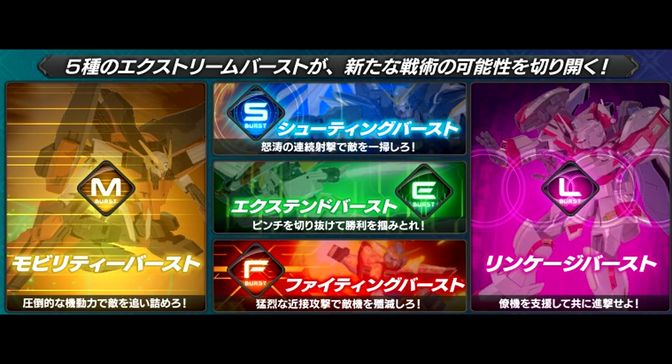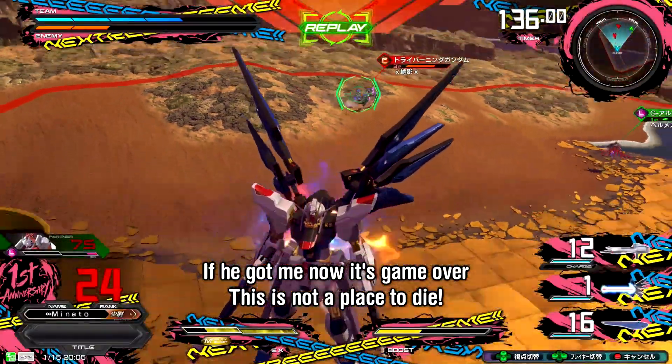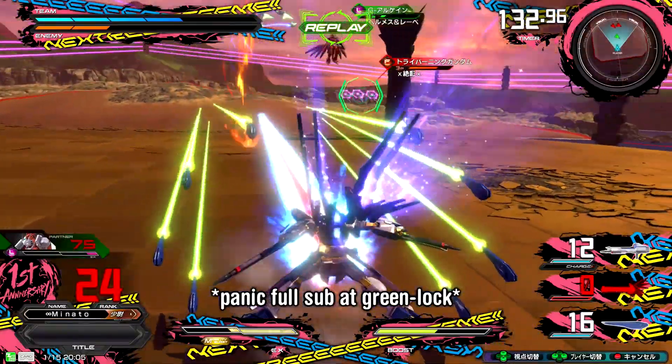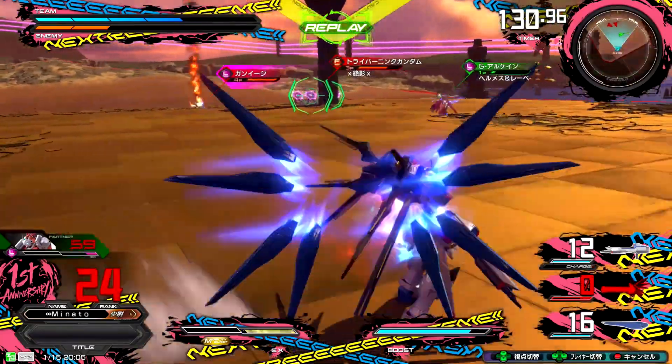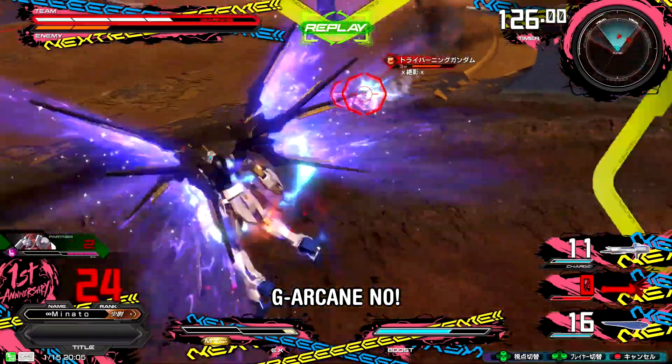There are two new birds. Mobility Burst is a gotta-go-fast burst. It also buffs a bit of damage and redlock. It is almost impossible for the enemy to catch you when you use this to run away, and it's quite an amazing burst to use offensively too. Pretty much your new default burst for Ephronimus.